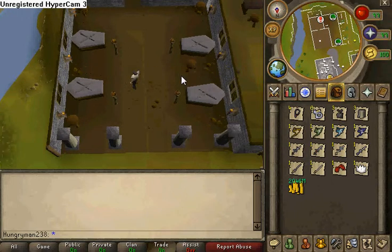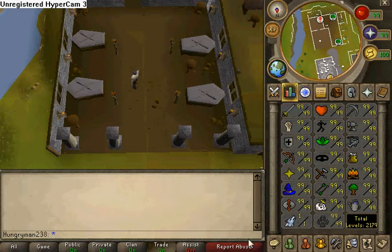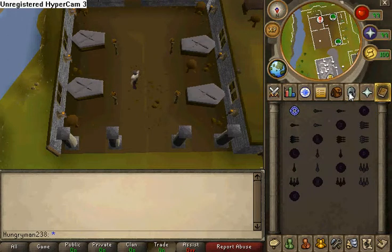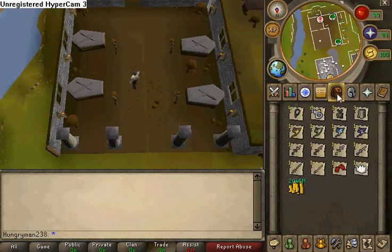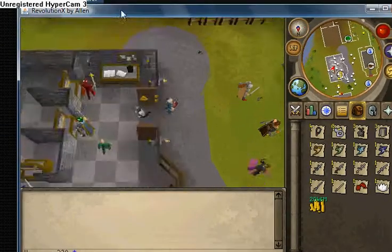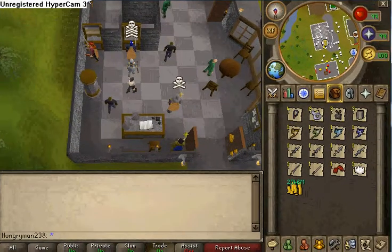Here's my new bank. It took me a while to get here. I'm at 99 summoning and everything else 99, prayer included, and I've got ancients on all this as you can see. I have a lot of stuff now. I'll just walk over here and look at the nice RuneScape name right there.